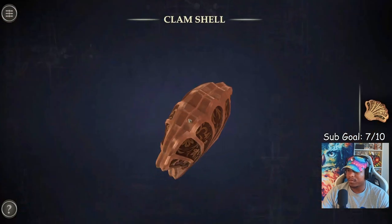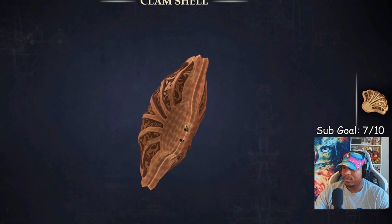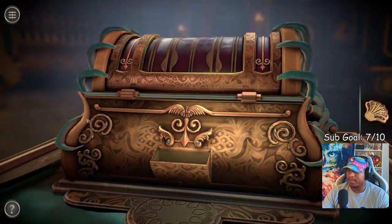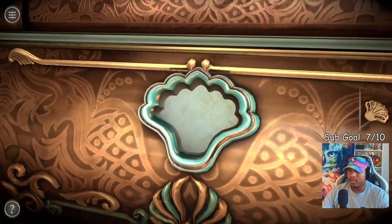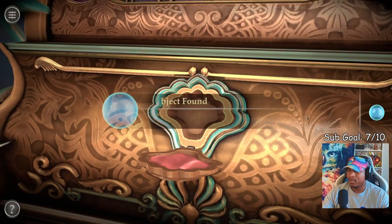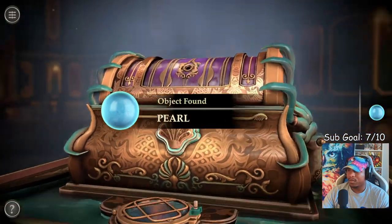There's a clamshell — let's open it up. Oh, we can't, we need to do something to open that up. Put it right here. There we go — grab the pearl. Pearl goes here.